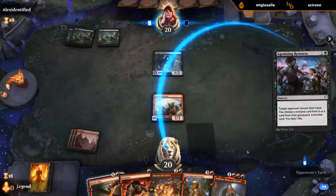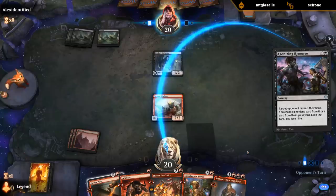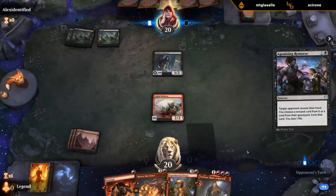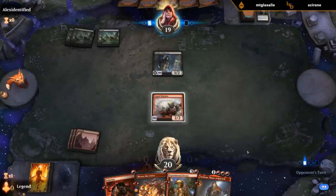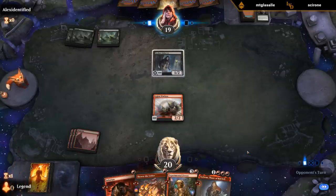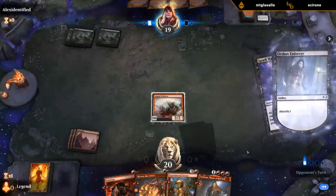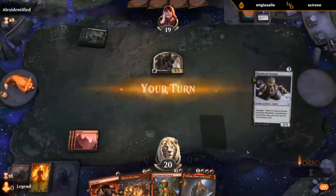Now they probably take Torbran, my guess. Could maybe see them take Frenzy if they have a lot of spot removal in hand — those are definitely the more powerful cards. I have Skewer and Devil's Play that can both kill the Enforcer, so it doesn't make a ton of sense for them to take it. Takes a Devil's Play anyway. Is this a sacrifice Spark Harvest situation? Surprised they took the Devil's Play — I guess they were worried that I can flash it back as well.